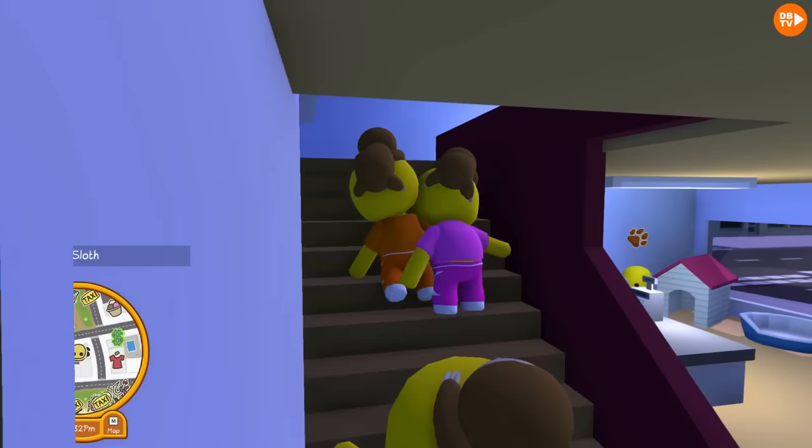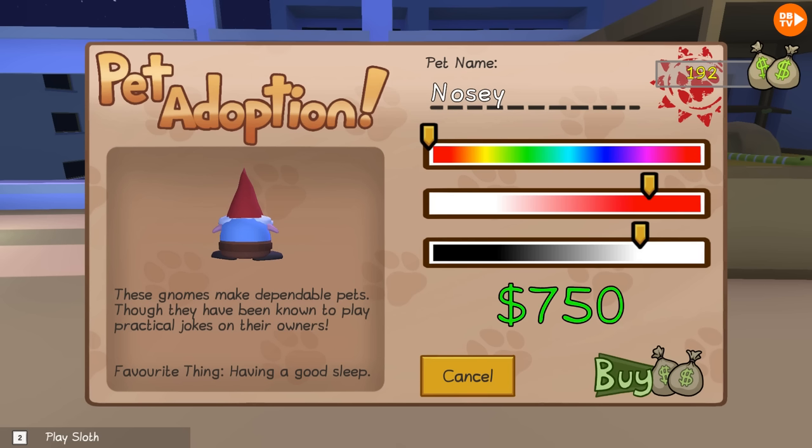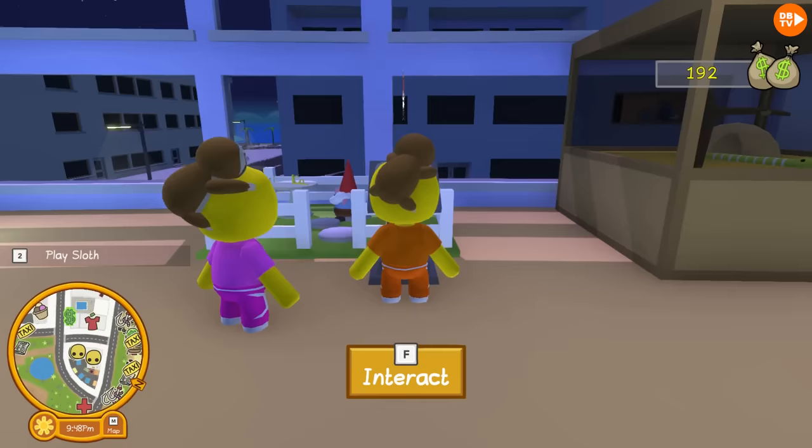Now I'm gonna go read the gnome pet. Wait, pet name: Nosey! These gnomes make dependable pets, though they might have been known to play practical jokes on their owners! Favorite thing? Having a good sleep! Makes sense! They have a beard! And it costs $750! And you can make the hat whatever color you would like! That sounds good!